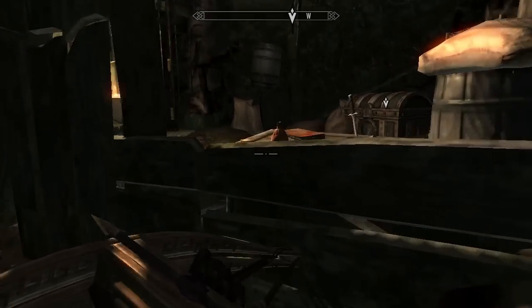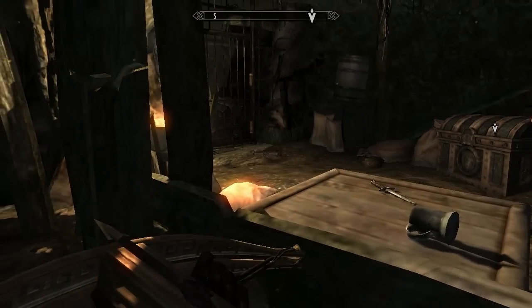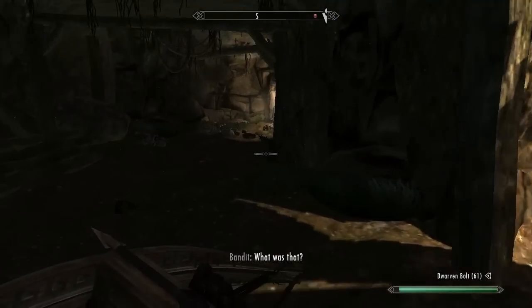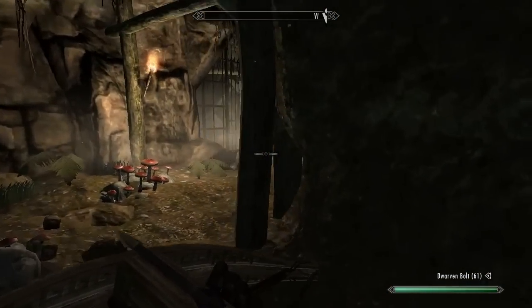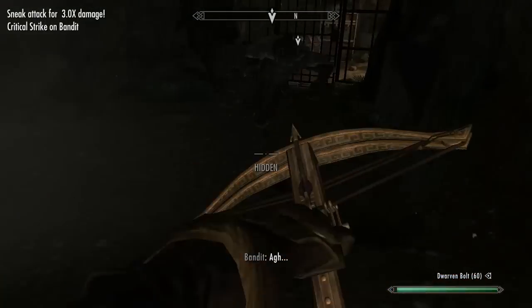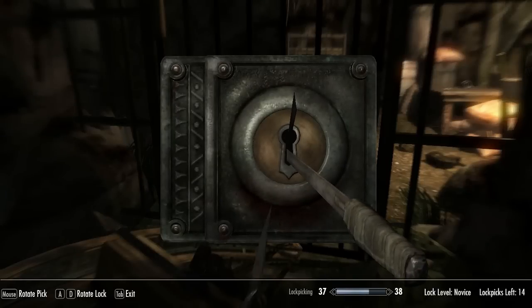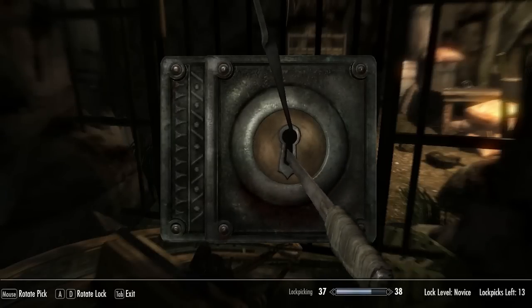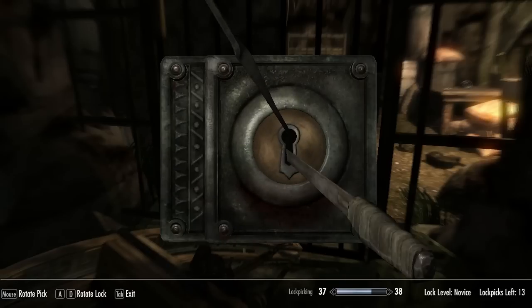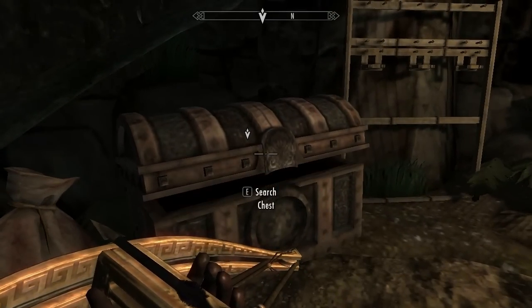Alright, I believe we have another little baddie right over there. I don't know if I can hit it from here — we'll try. I don't know why these are all kitties all of a sudden. That's kind of interesting — usually I don't think I've seen many bandit cats. You'll have like one cat, maybe two. That's a second one in this place; that's a little odd. A roving band of murdering felines.